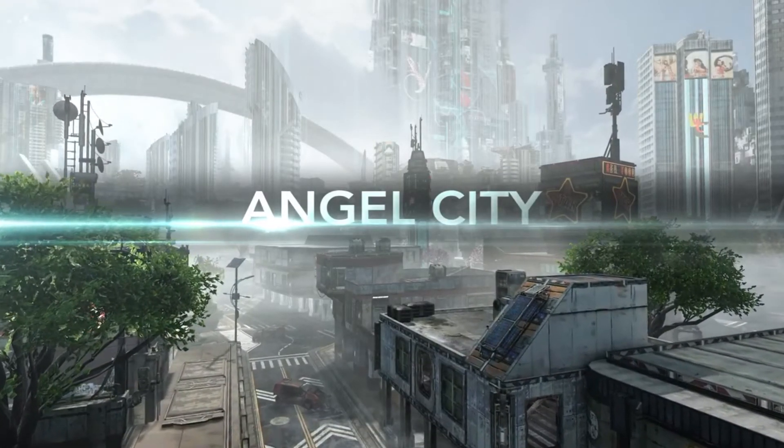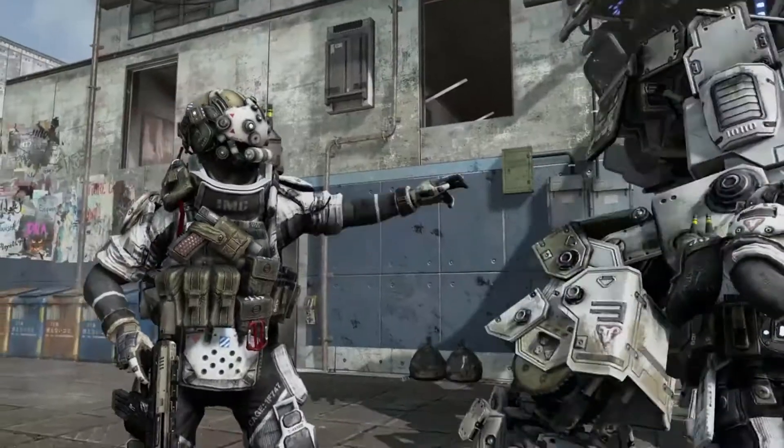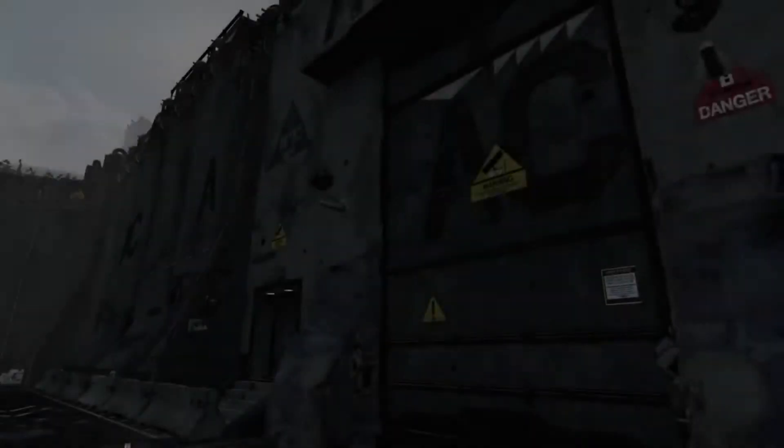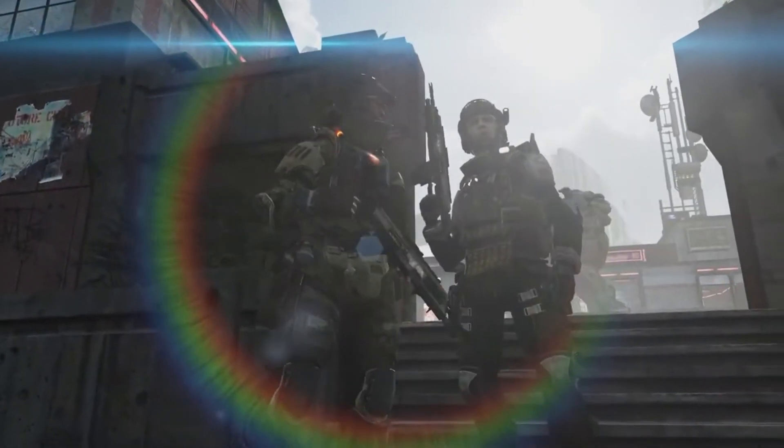Angel City, the once bustling harbor district, has fallen victim to the IMC and is now under martial law. Massive walls and security checkpoints have divided the district and forced the once peaceful population into hiding and fear.